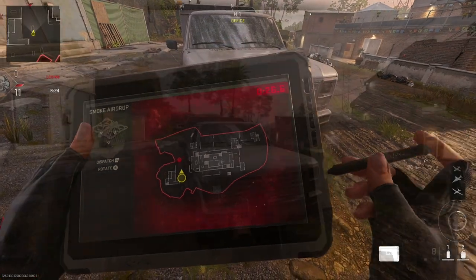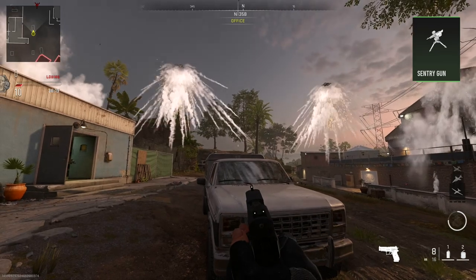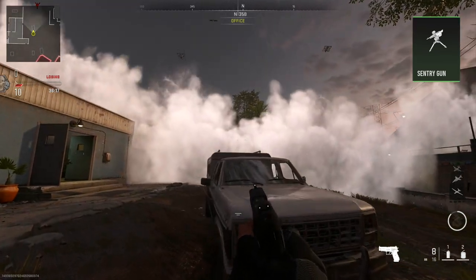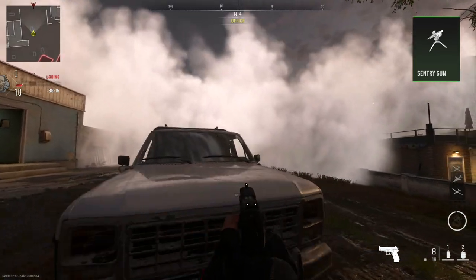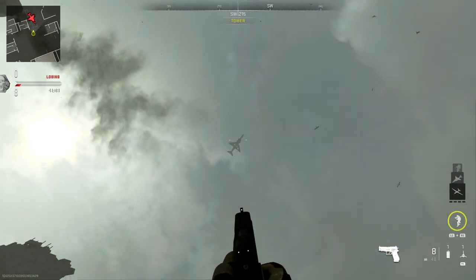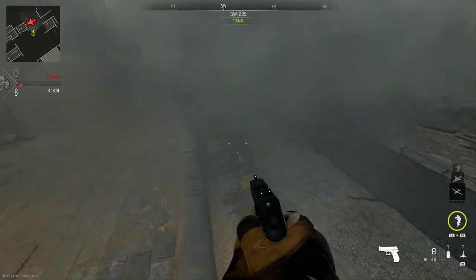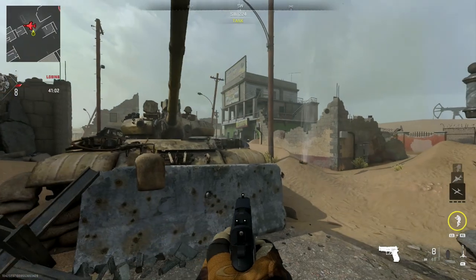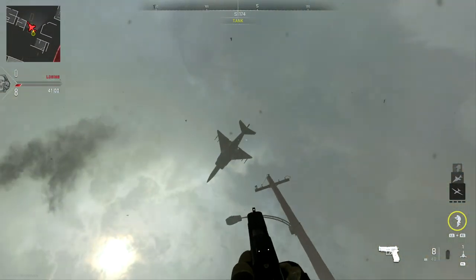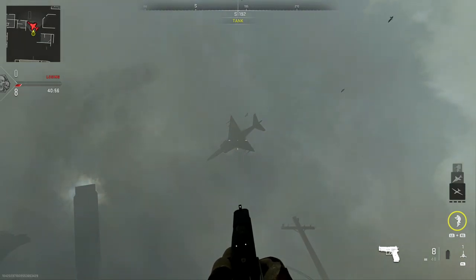Even the sentry turret with its lower vantage point is able to see through the wall of smoke, and without some form of hard cover you'll be unable to avoid the sentry's laser scanner. This is an unusual behavior, because even the smoke grenade — which provides a smaller, less dense form of visual cover — offers protection from the sentry turret as well as the AI-controlled airborne streaks.